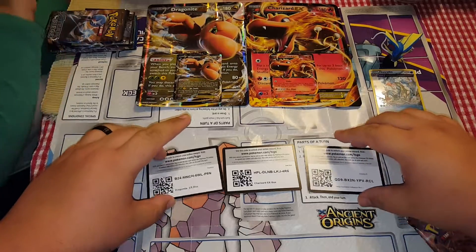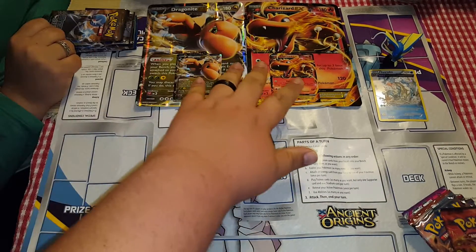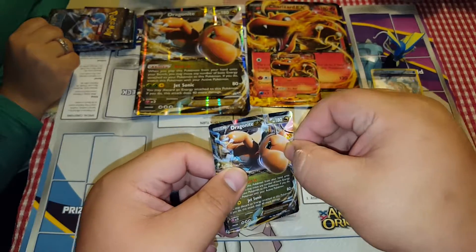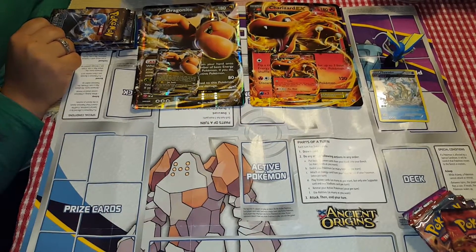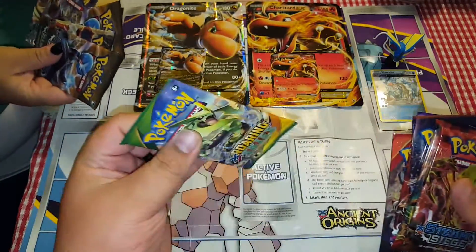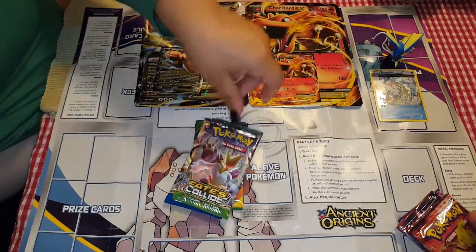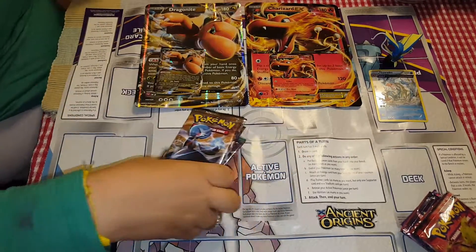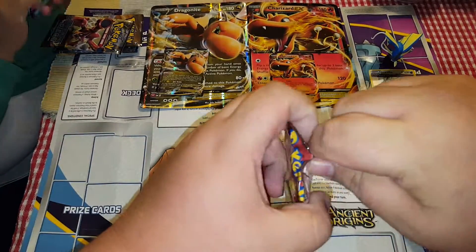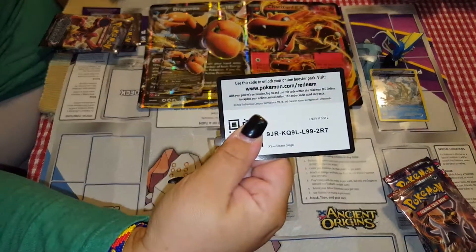Alright guys, here we go. Here are the code cards that come with it — y'all get the codes. There go the two promo cards. Unfortunately this Dragonite, as y'all could tell, is a little damaged, but it's okay because it's not a card on its own. You can see the two promo cards and the two giant Pokemon. I'll show y'all my cards first, and this is going to be the last pack — this feels heavy. Then she's going to show you her packs. She got more Steam Siege, Fates Collide, Breakthrough, and Breakpoint. So let's get into it — we can just both open them at the same time. This is not going to be a versus; this one guys is just an opening. We're waiting for some more stuff to come in and we'll do more.